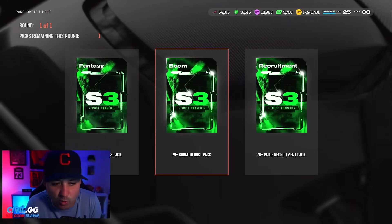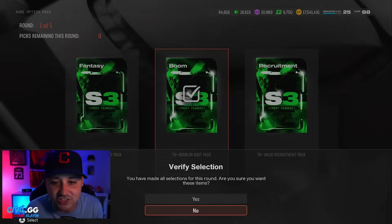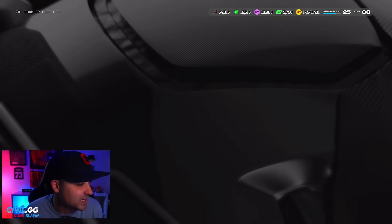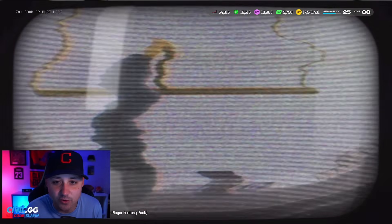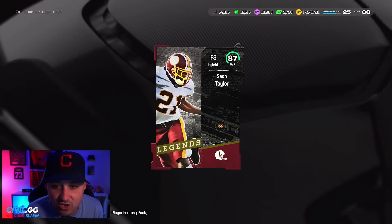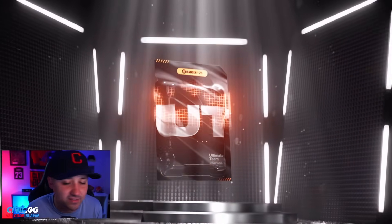The fantasy picks pack — I'm gonna try the boomer bust since we got Tavon Austin and stuff in packs. We get a legend — full 87 Sean Taylor! That's actually not bad because 87s are very valuable right now since they go into sets. Then we have an epic option pack — starting off with a dub.